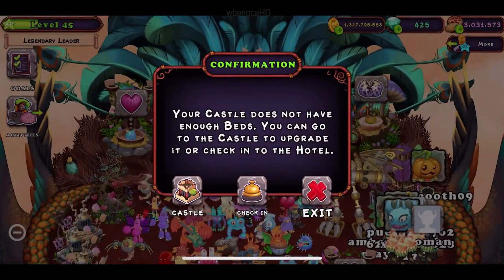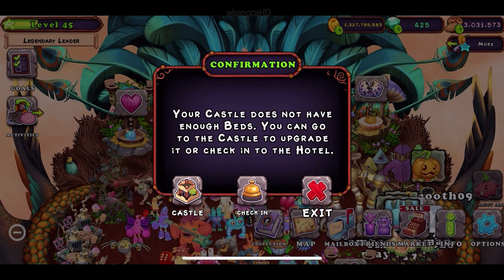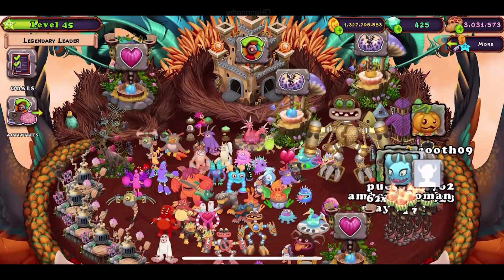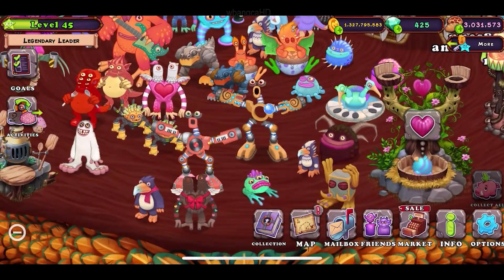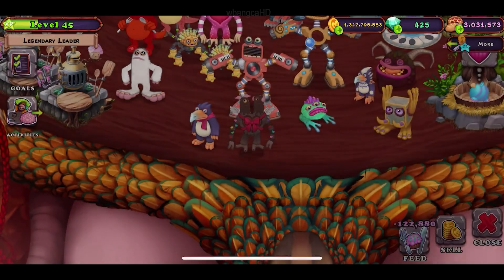So we got all the monsters on this island. And it looks like I don't have enough beds. I should have figured that out. So I'm going to check it in then. There's nothing I could do with the castle, is there? Wow, I have to put a lot of money into the castle. Forget that.